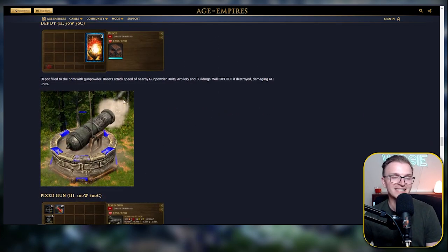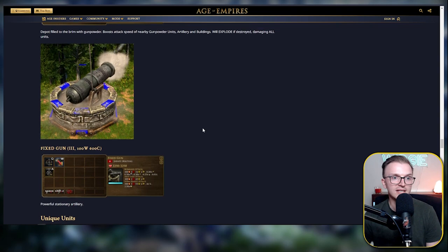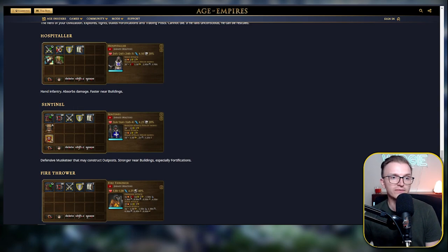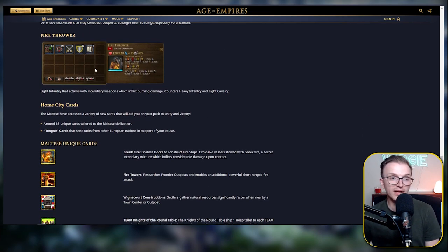Moving on, we've got this spectacular fixed artillery gun, costing 100 wood but 600 coin — an absolutely huge coin investment. It's a powerful stationary artillery piece. Looking at unique units: the Hospitaller is basically an AoE pikeman, and they are faster near buildings, which is unique to the Maltese. The Sentinel is the musketeer unit, stronger near fortifications. We also have the Fire Thrower, a light infantry unit that attacks with incendiary weapons inflicting burning damage, countering heavy infantry and light cavalry — basically a skirmisher unit with AoE burn damage.